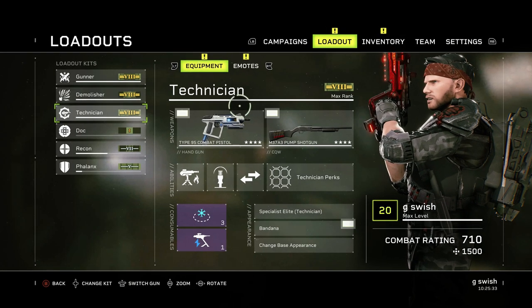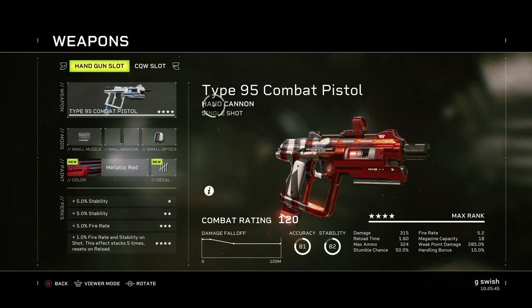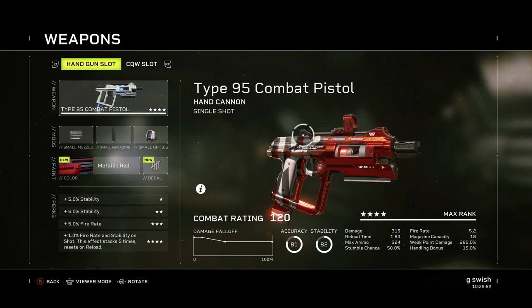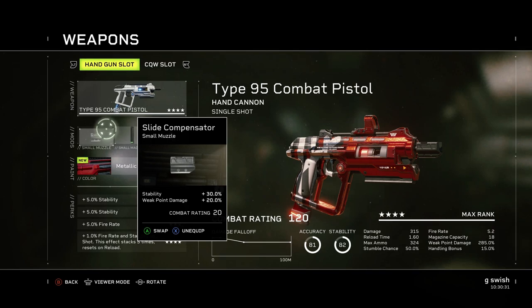Kicking it off with the pistol, I'm going to be using the Type 95 combat pistol. It does a fair chunk of damage, it's got a really nice fire rate, it's not got bad magazine capacity and I find this is probably the best overall gun for the Technician in late game just for how easy it is to use. For the attachments, we've got the slide compensator small muzzle. This gives it 30% more stability and 20% weak point damage. You're going to be getting a lot of headshots with this, so try to chuck on as much weak point damage as you can.